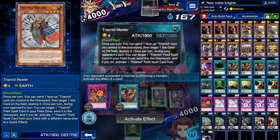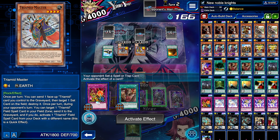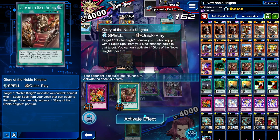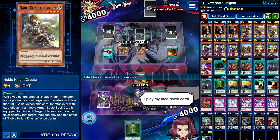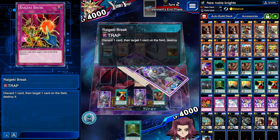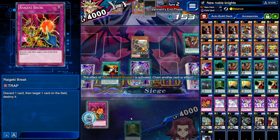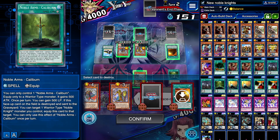Raigeki Break. Let's do this first — equip with Noble Arms. We're obviously not going to target those guys because it doesn't matter. We're also going to Raigeki Break and discard Caliburn to pop this. It's going to use a lot of our resources but we should be fine.